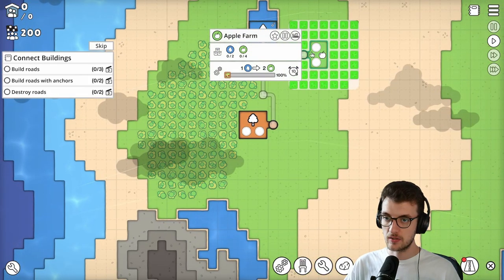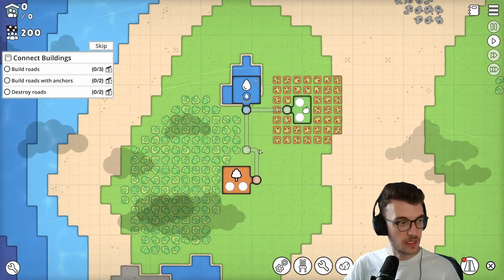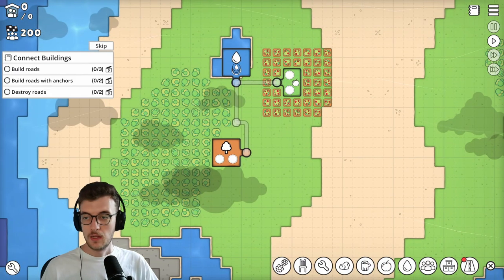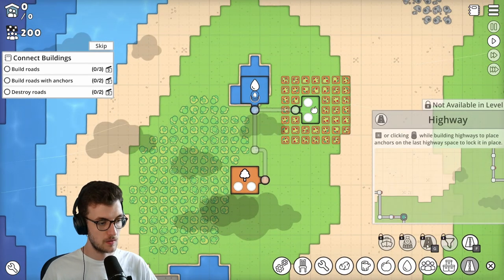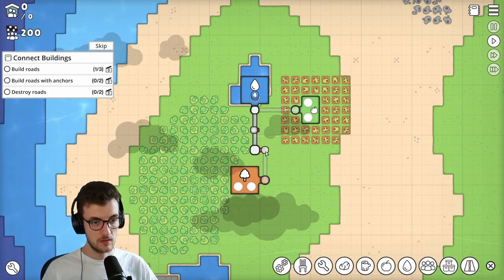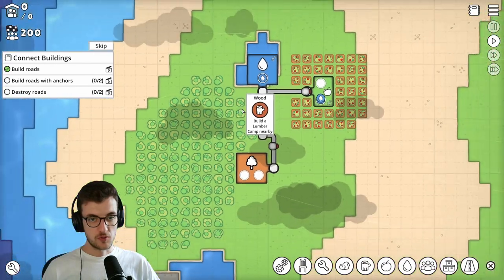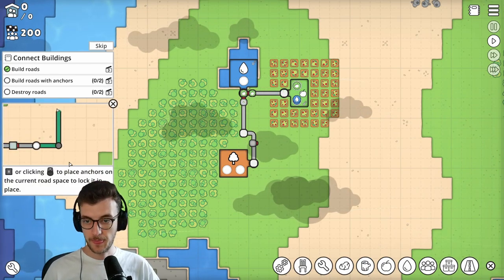This little icon - build roads. Build roads with anchors. Destroy roads. I wish there was a better in-between zoom level. Let's look at the menus - some buttons are hotkeyed and some aren't. So roads are hotkeyed. This icon is like little people doing things - that's the automation stuff. Build roads with anchors - R or clicking to place anchors will lock the road in place.